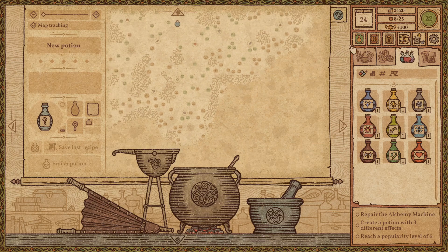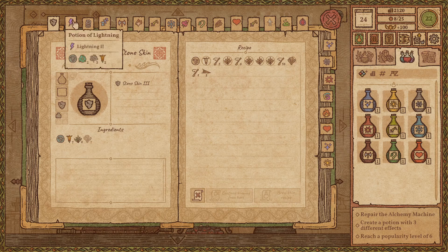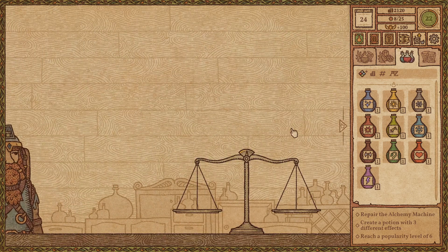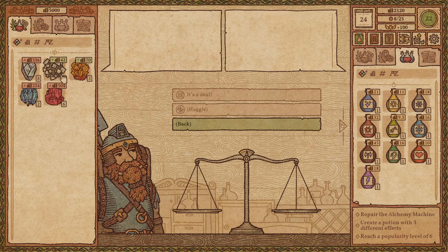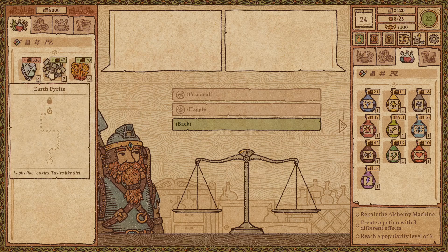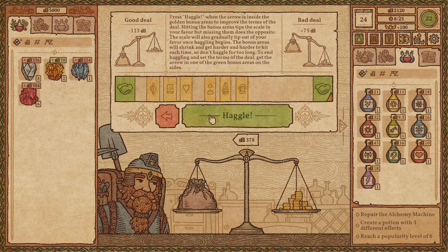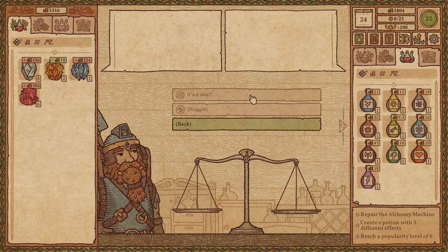Is there anything we can make right now that we'll probably sell off? We can't do Stone Skin, but we can make a Lightning. Let's go ahead and do that. Pyrite. Pyrite, Citrine. We're starting to get some money — feeling alright. Let's get a couple of these guys while we're here, and we're gonna haggle a bit. That'll be just fine, thank you sir.